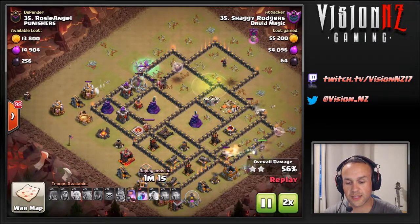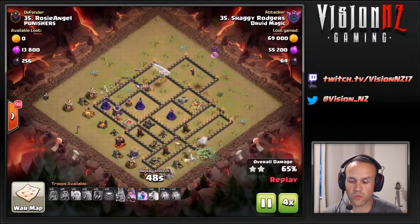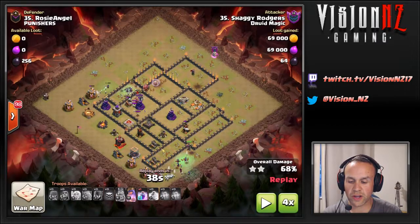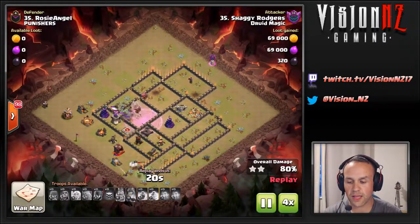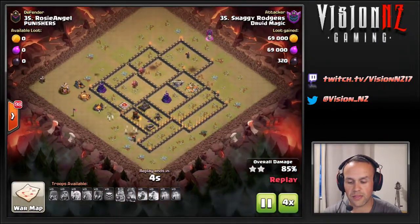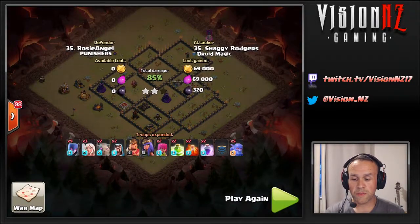It does end up getting a pretty good percentage but just not enough for a triple. The sweeper is putting in work, holding back the healers from doing their job. A huge splash damage section comes in taking out the skellies, meaning the witches can be targeted. So 85%, two stars — the way the account was opened. In the end it did get tripled by a Town Hall 10.